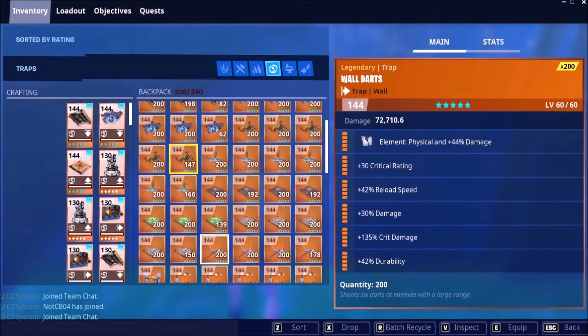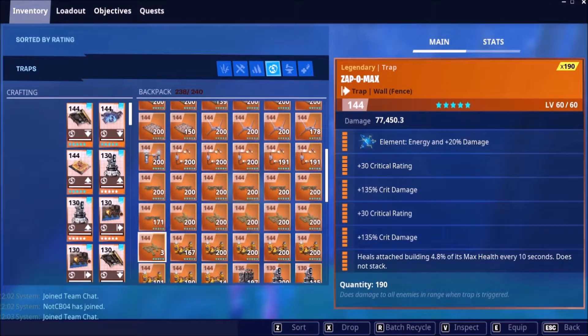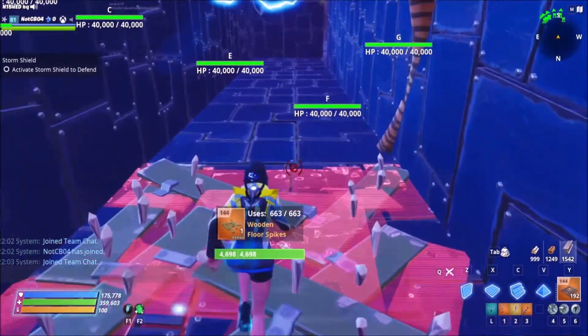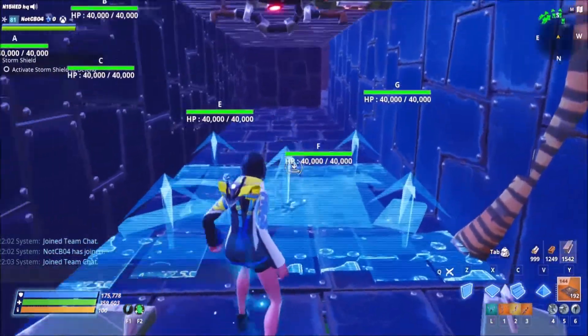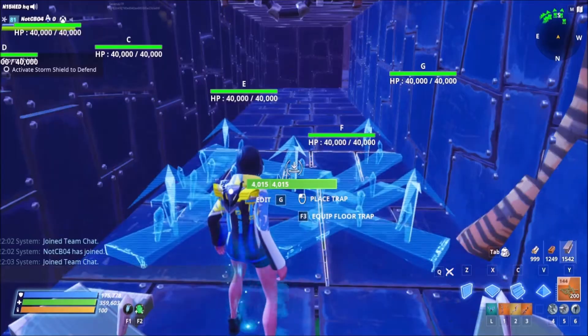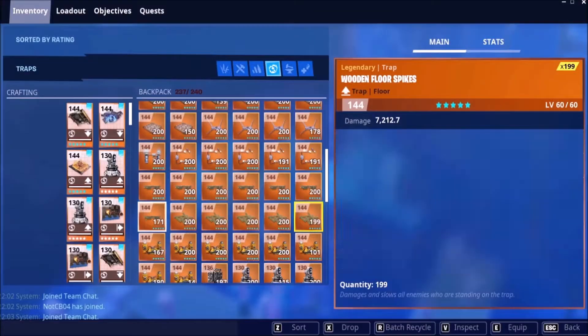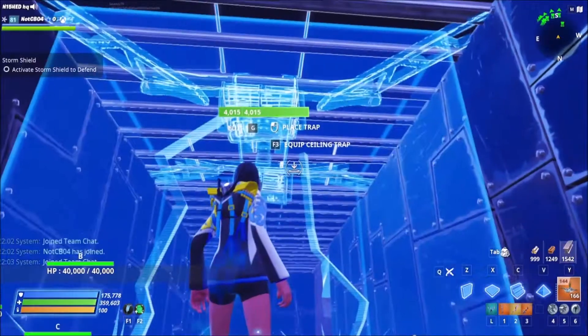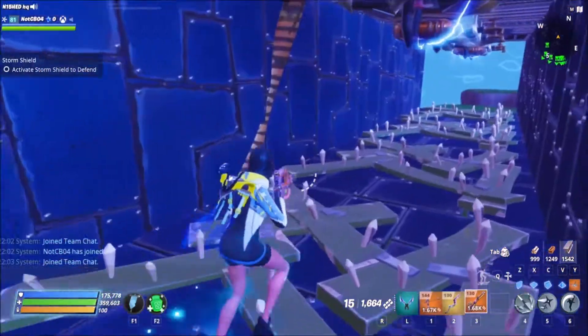We could then go across the floor with wooden floor spikes here, and on the final one we'll put another one there. If you wanted to, we could put a final kill box here with a zapper on the ceiling like so.